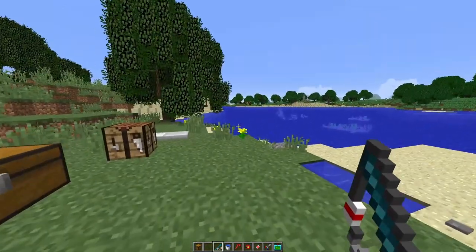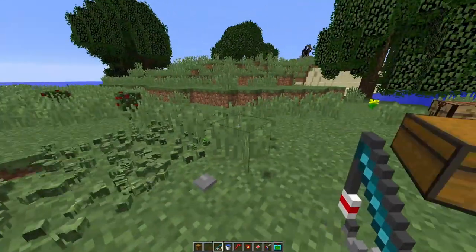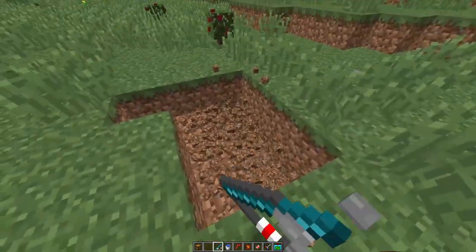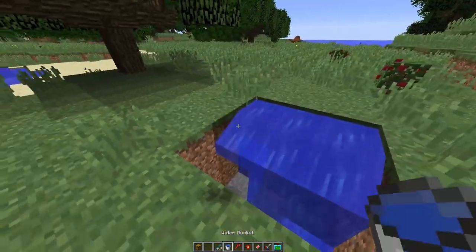In order to go fishing, you can go wherever you want. If you're fishing in your own base, you're going to need to make a three-by-three hole filled with water.